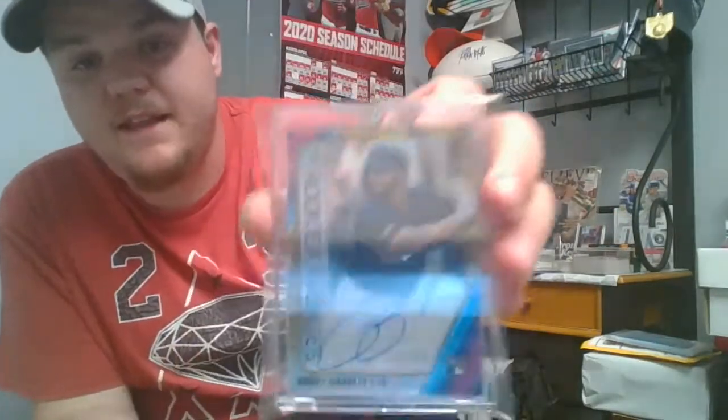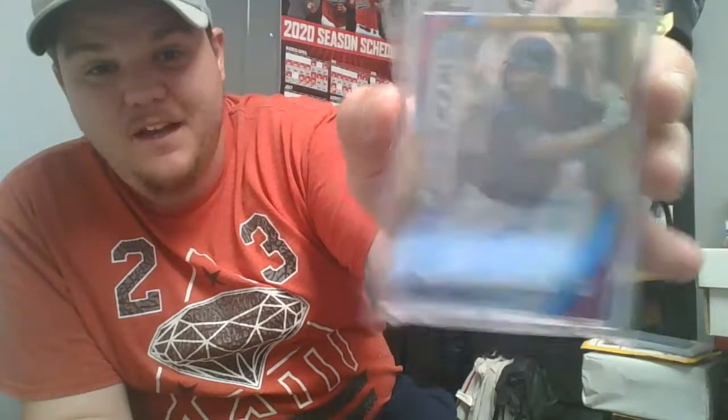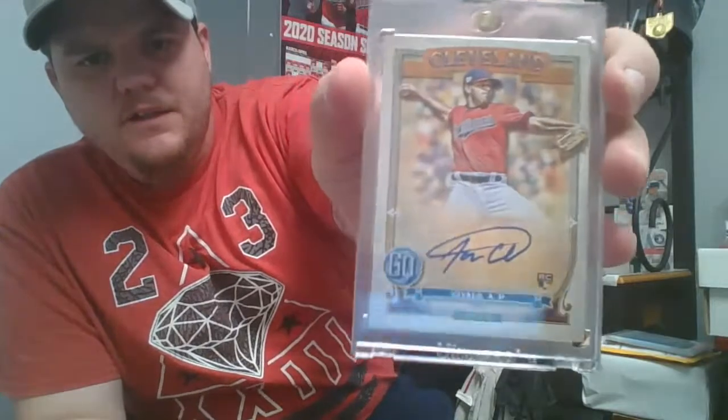Bunch of Bobby Bradley rookie cards too. In the hobby break we did, I had the Indians — I actually had to eat a lot of teams because I only sold about 15 spots, so I ended up eating the rest, but I ended up hitting that nice Bobby Bradley rookie out of 50. I've got four Savali rookies — well, three now, and got my fourth one. I got Bradley too, and Logan Allen — I think the Gypsy Queen autos. Just the rookie of the year one from the 2020 Bowman.